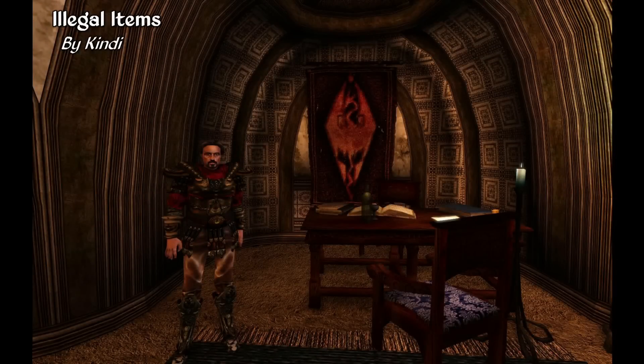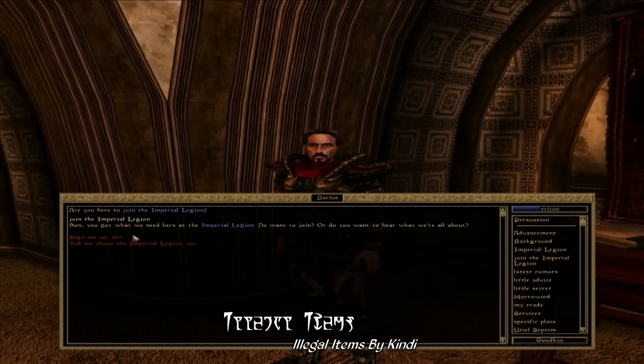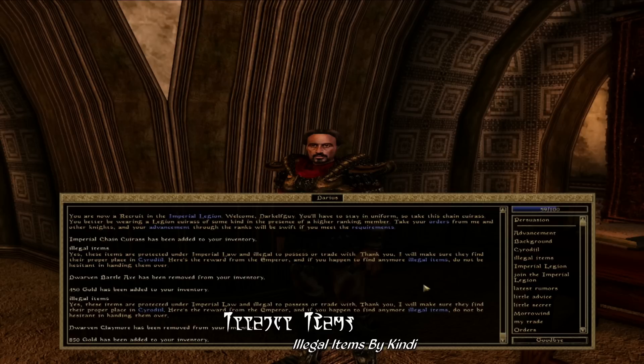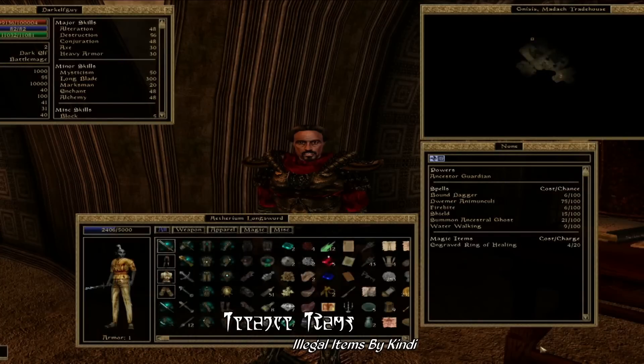This week's Gameplay Mod of the Week is Illegal Items by Kendi. Basically what this mod does is it adds a new dialogue topic when you first join the Imperial Legion called Illegal Items. Essentially, this is an immersion mod — it allows you to turn in illegal items, most notably Dwemer artifacts, to a ranking Imperial officer such as Darius here, though I believe other officers will work just as well. Basically, you can surrender these illegal items for a finder's fee, usually about 75% of the item's actual value.